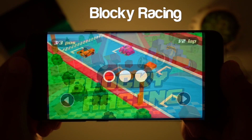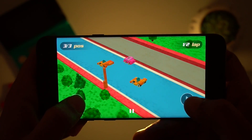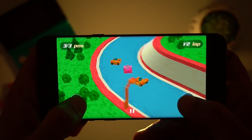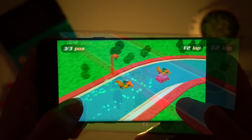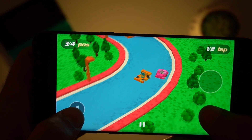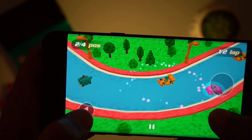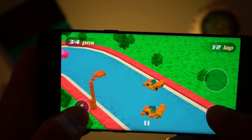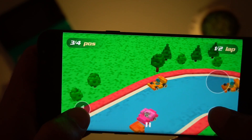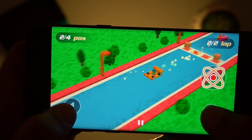The next game we have in our list is Blocky Racing. Blocky Racing is a classic car racing game where you race on 55 unique tracks equipped with shortcuts for advantages. You unlock new cars as you make progress in the game. You can also collect power-ups to use weapons like shield boost and missile against your rival racers. Controls are easy with only left and right buttons. If you damage your car it will break apart block by block. Overall Blocky Racing is a nice game with decent graphics to pass your time.